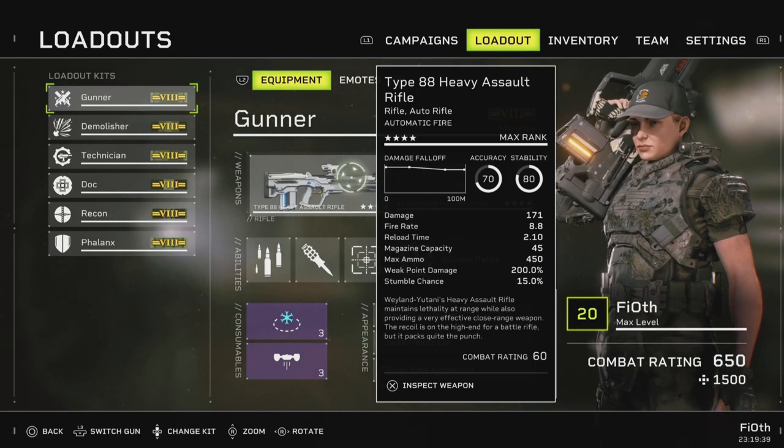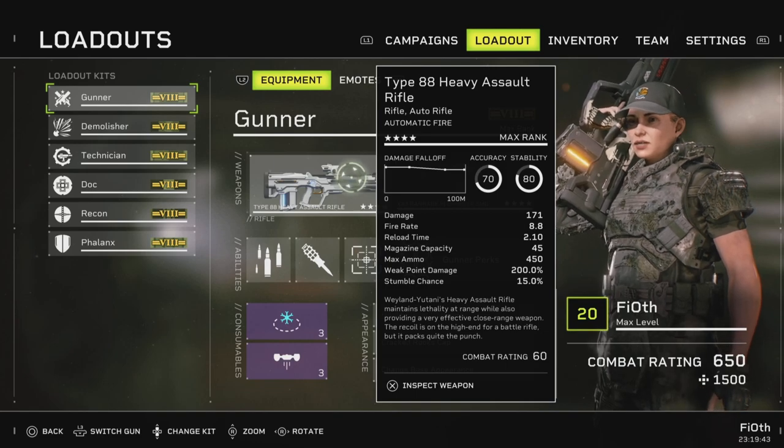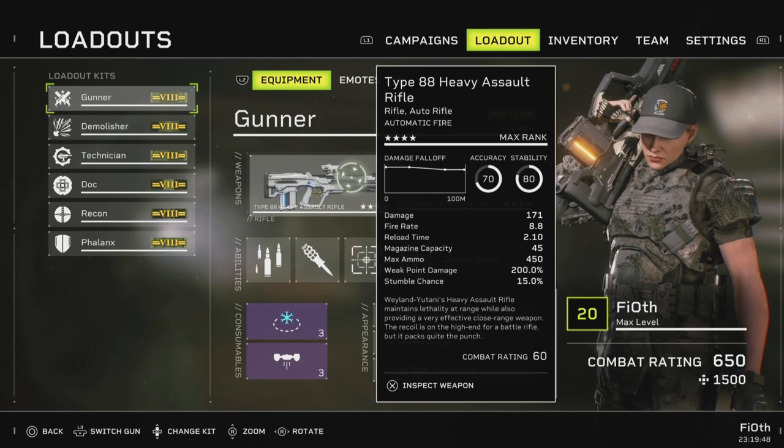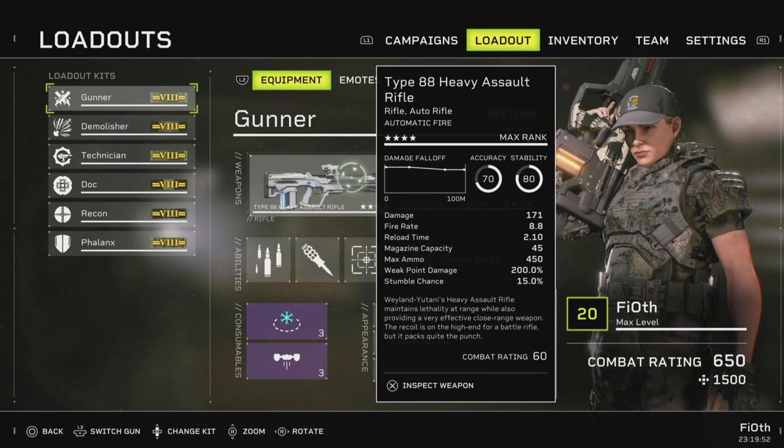The Type 88 Heavy Assault Rifle has 70 accuracy and 80 stability, 171 damage per bullet, 8.8 fire rate, reload speed of 210, magazine capacity of 45, maximum 450 quick point damage of 200, and stumble chance of 15.